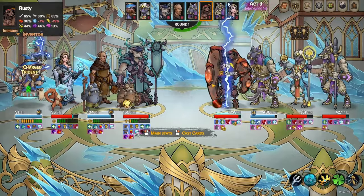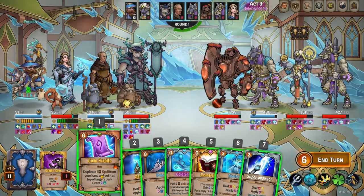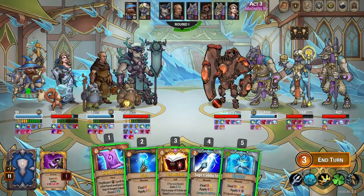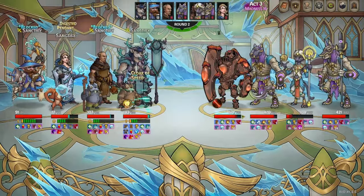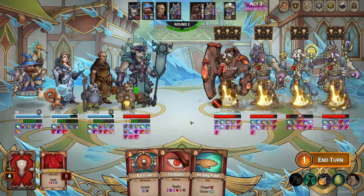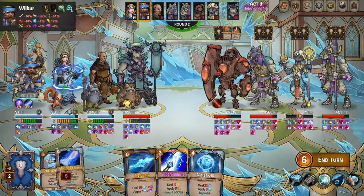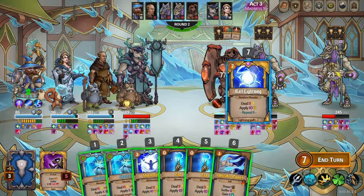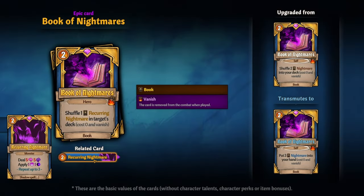We also hit level 4, so we have the opportunity to do a Spell Echo. Not only can we do Spell Echo, the big goal here is we have Twin Scroll, which duplicates a spell in your hand and puts it on top of your deck, and Transcribe, which copies the next book that you play. So we can duplicate a Twin Scroll which will copy a spell we play and put it on top of our deck — meaning we can put a copied Ball Lightning which costs zero on top of our deck twice. That potentially lets us draw into four Ball Lightnings per turn, and we also find Book of Nightmares here.